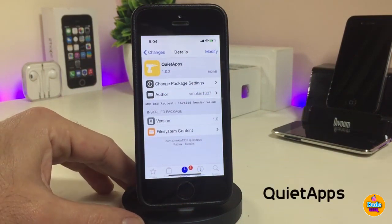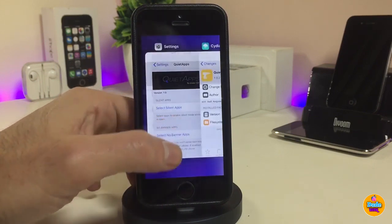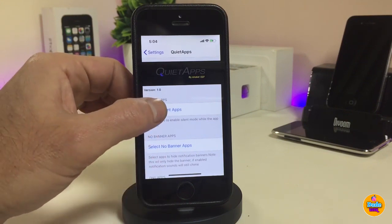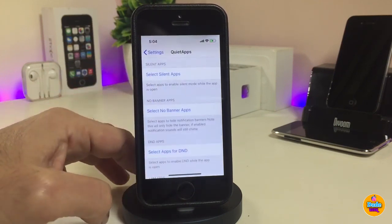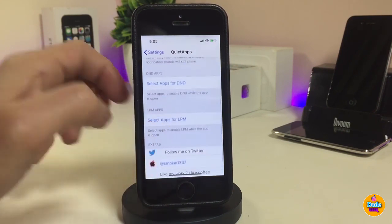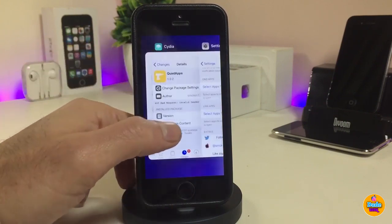The second tweak is Quiet Apps. Basically, once you download it, it will mute most notifications, banners, and more. Under the settings, you have a 'Silent Apps' option where you can pick any application and make it silent — so if you receive notifications from Facebook, Instagram, Twitter, or any other app, you can silence them individually. You also have options for silent banners, DND apps, and LPM, where you can select any app and it will be good to go.